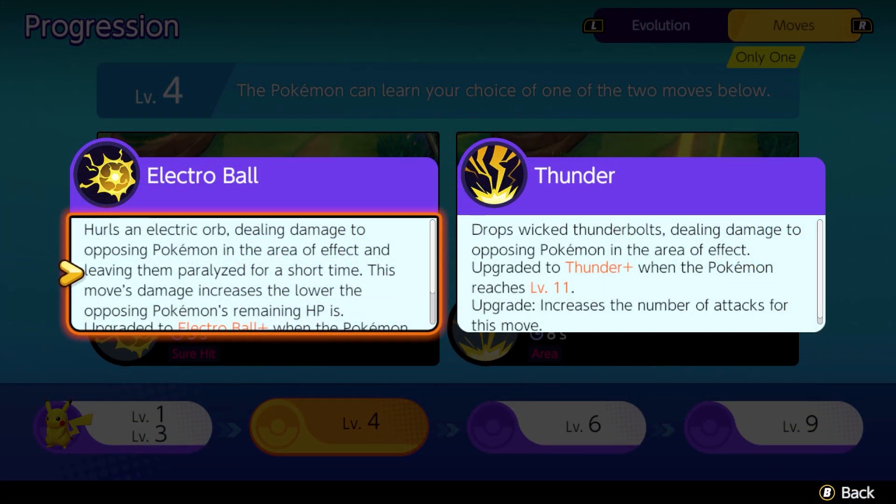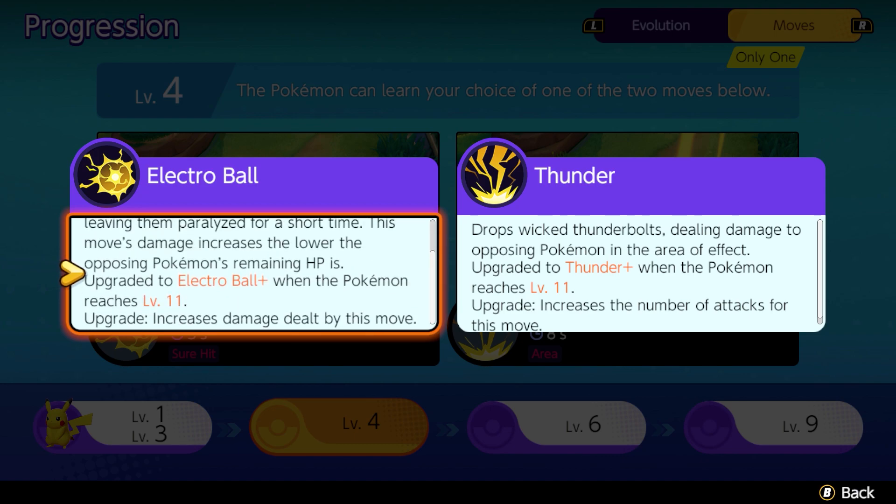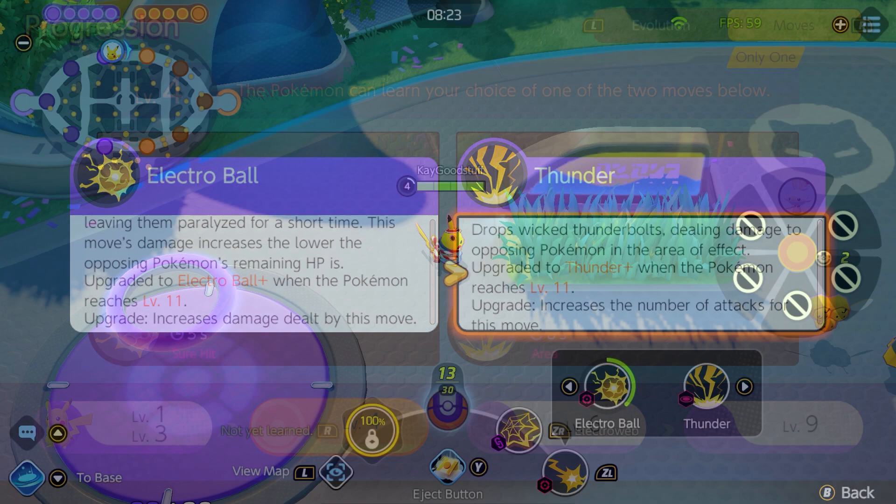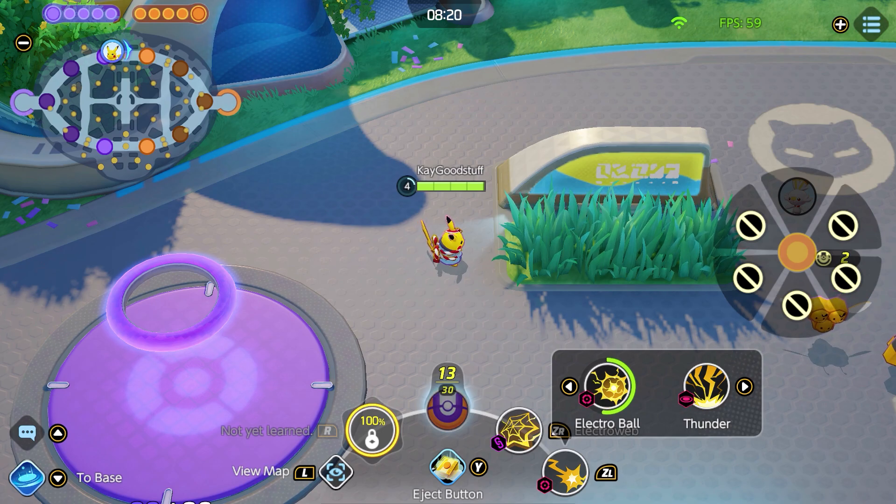At level 4 we have the choice between Electroball and Thunder. Electroball is a sure-hit ability that deals more damage the lower the enemy's HP is, making it great for chasing down low-health Pokemon. It upgrades to Electroball Plus at level 11, which increases the damage dealt. Thunder is a classic AoE area-of-effect ability that hits multiple Pokemon when striking the ground, upgrading to Thunder Plus at level 11, which increases the number of attacks.